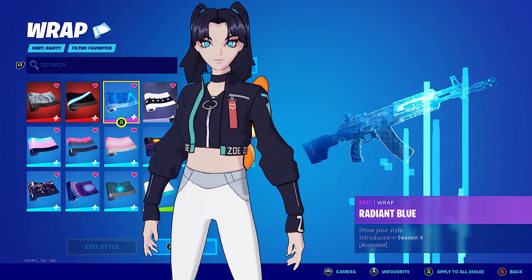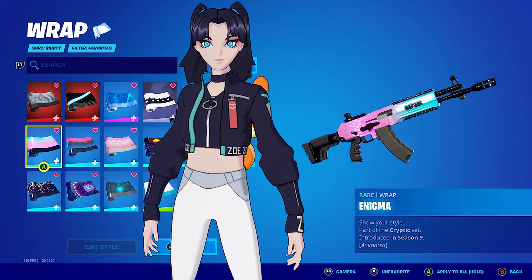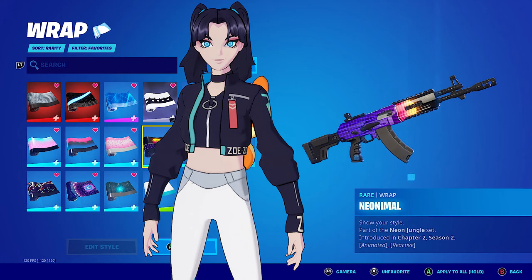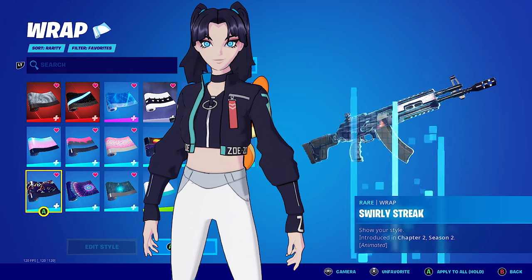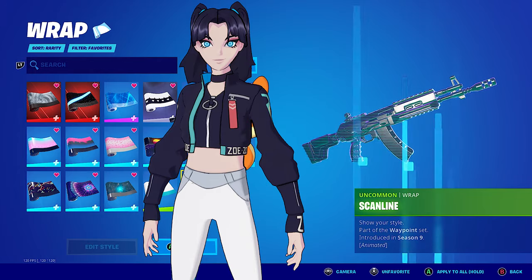For the weapon wraps: Cloud Burst, Star Shine, Radiant Blue, Array, Constellation, Doodle Buddies, Enigma Essence, Loaded Star, Neonimal, Octo Star, Party, Sorely, Streak, Zero Bloom, Zero Point, Fingerprint. Last but not least — is the skin line worth it?